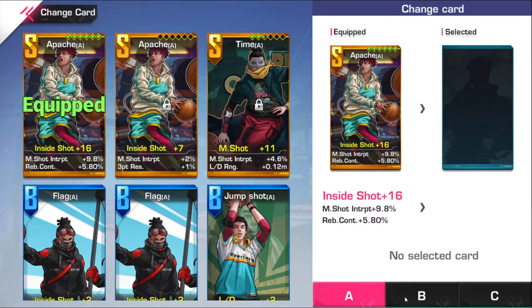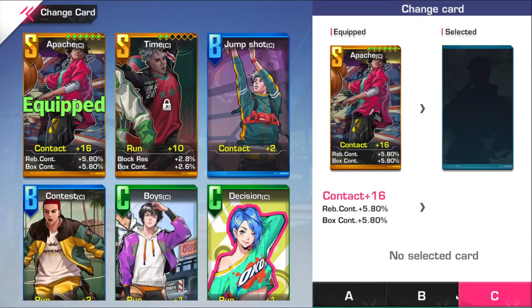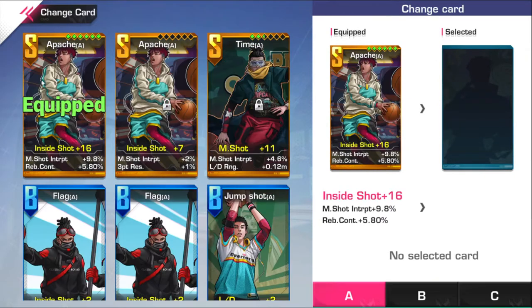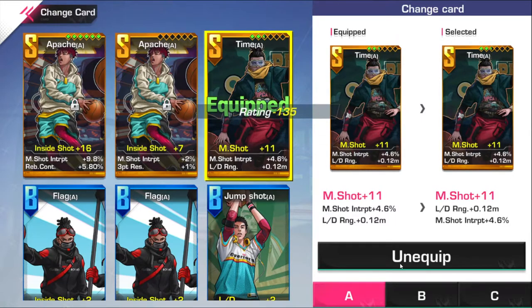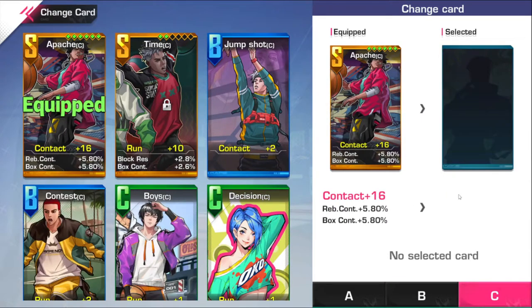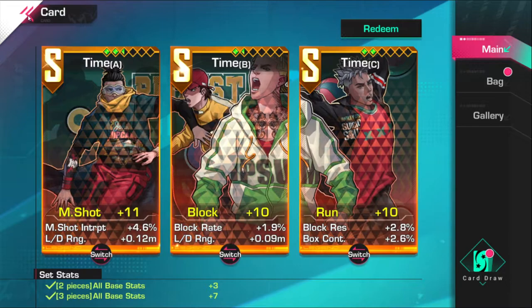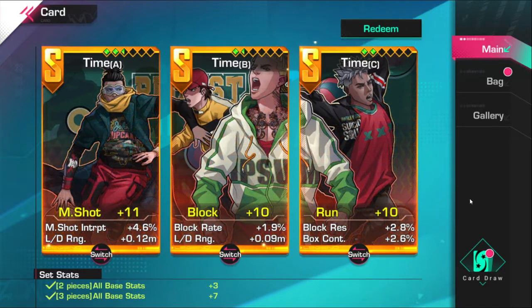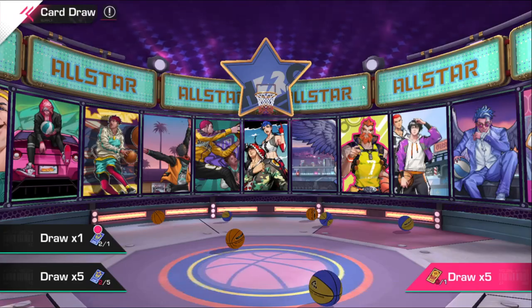Let's go into how to switch cards quickly. As you can see in the bottom right corner, it says A, B, and C — these correspond to your card sets. I have a time card set, so all I have to do is hit Switch, go to B, hit Switch again, go to C, hit Switch, go to the time card set — and just like that I have a full time card set equipped.